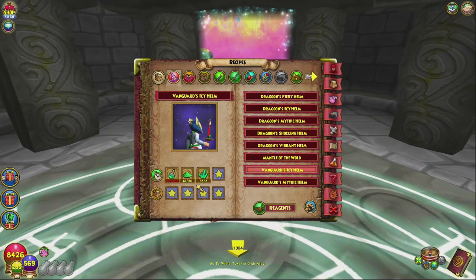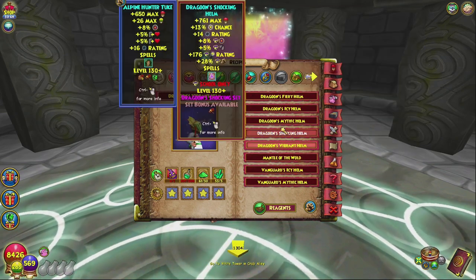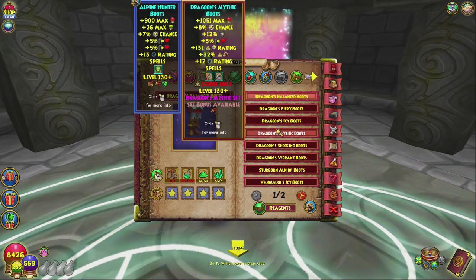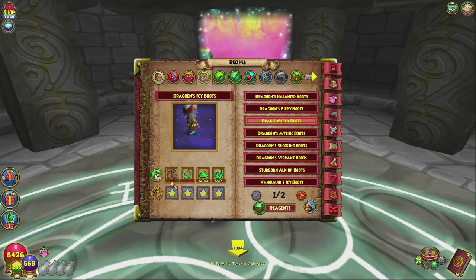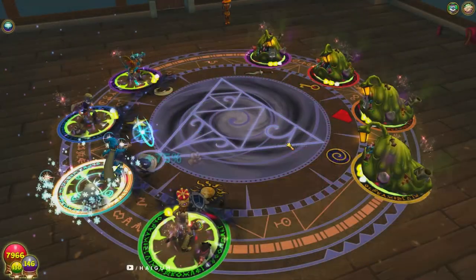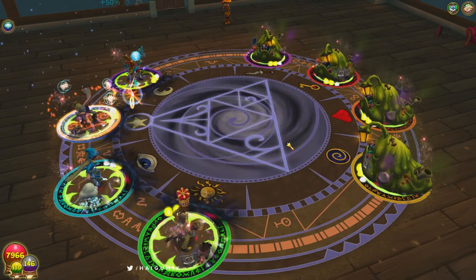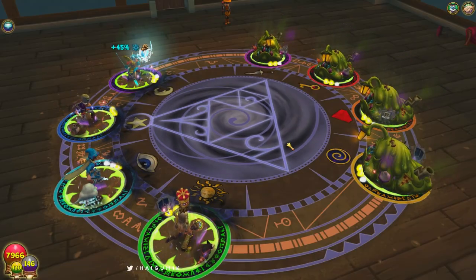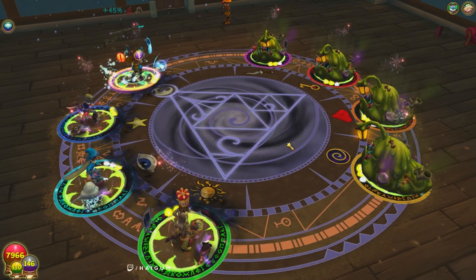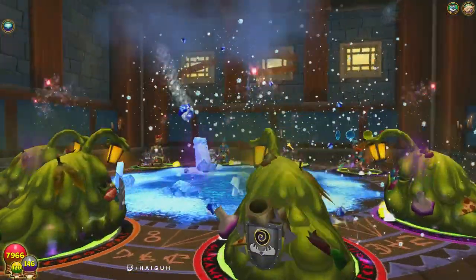Every piece of Vanguard or Dragoon gear has the same reagent requirements. Every Vanguard piece needs 180 alchemical extracts, 30 alchemical salts, and 3 alchemical crystals. For Dragoon, you need 300 extracts, 50 salts, 5 crystals, and one piece of the Vanguard prerequisite gear — meaning if you're crafting a Dragoon hat you need a Vanguard hat. It can be from any school, so for example you can use a Storm Vanguard robe to craft the Dragoon ice robe.